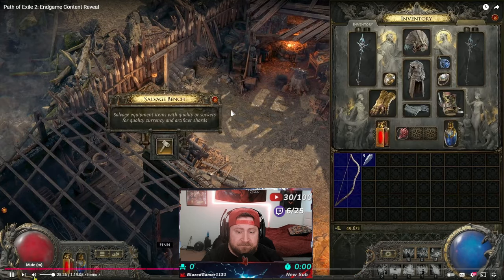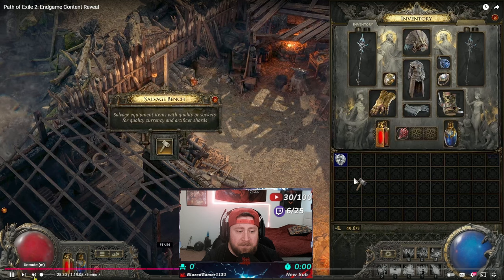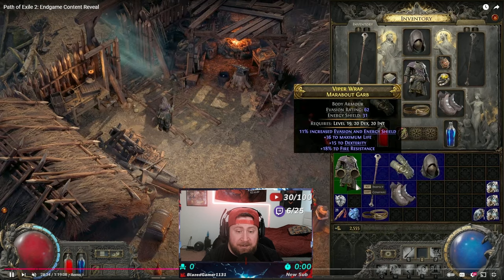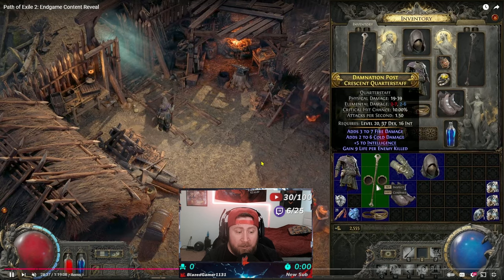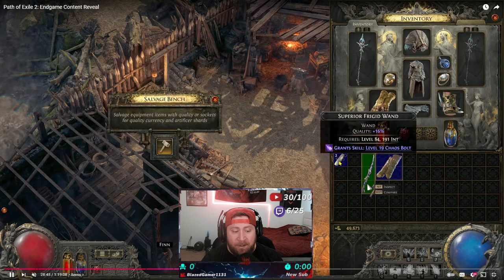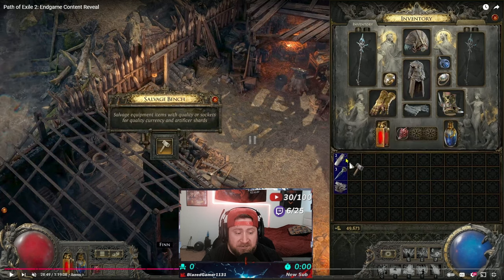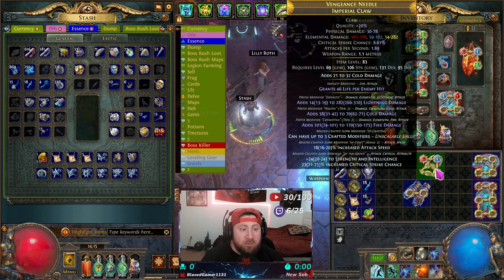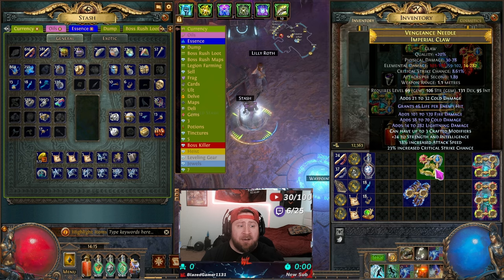If you find socketed items you don't have a use for, you can take them to the salvage bench in town to work towards an artificer's orb. By salvaging an item that has a socket it'll give you an artificer's orb, which adds a socket to a martial weapon or armor. You can also salvage items with quality to get quality stones — salvaging these items gives you whetstones, weapon stones, and armor stones, which increase the quality of your item.